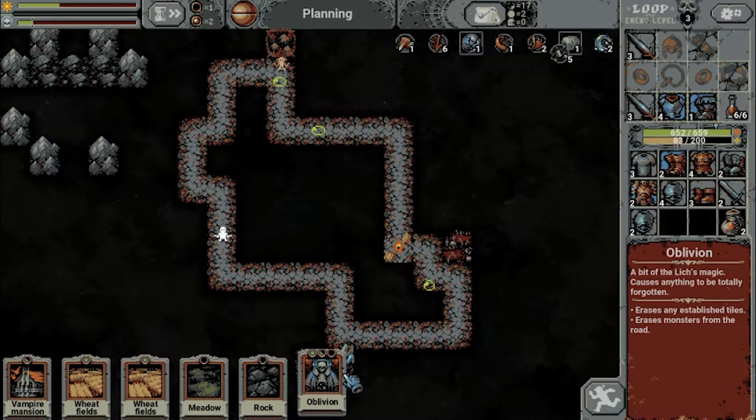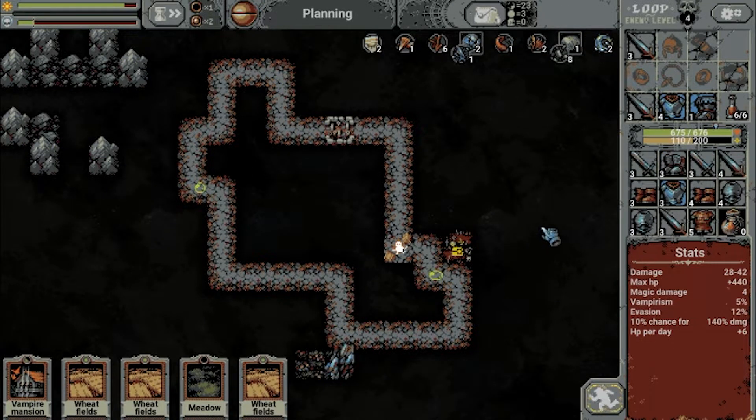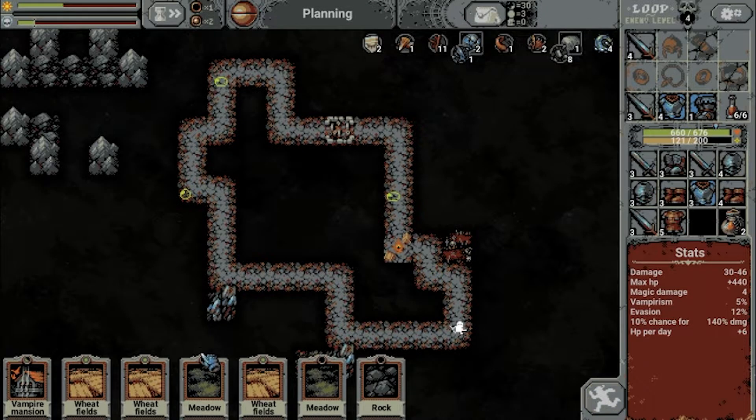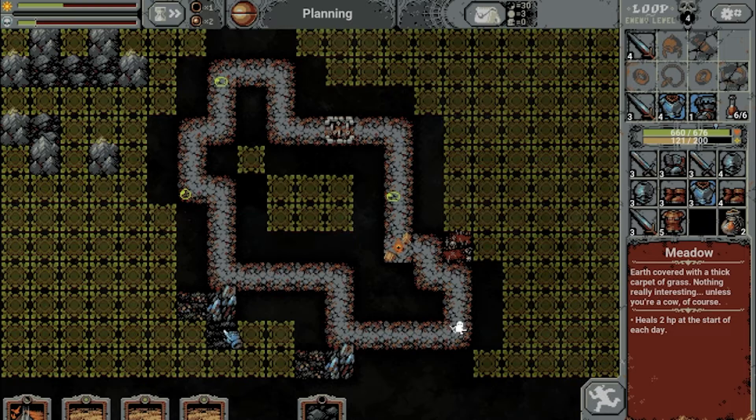There we have an Oblivion card. Do we need it for anything else? I don't think so — let's nuke this one. The next set of loot is a little underwhelming again. We do have a weapon upgrade though. This time around I'm not going to make the same mistake with the Chrono Crystals.